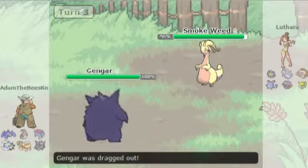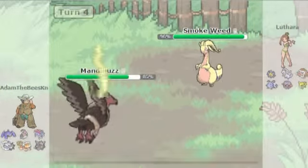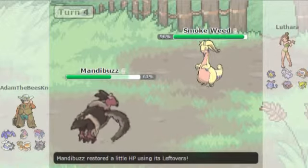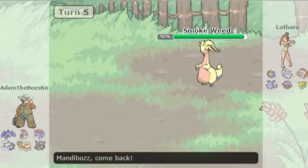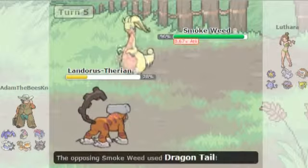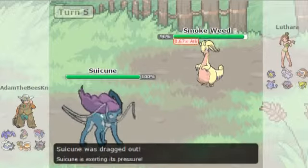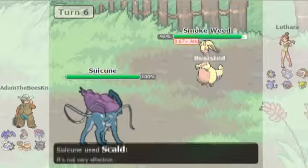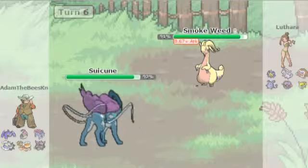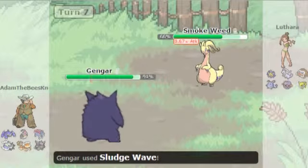A free Scald is nice but it's not going to do anything to Goodra, and no burn. We go to Mandibuzz as another counter, but he's just going to Dragon Tail. We go round and round as he keeps Dragon Tailing me. He Thunderbolts predicting a switch - good play John. I double switch and I probably should have just roosted up. That was a misplay. I'll stall again - no burn, but he did get the Intimidate drop so Dragon Tail won't hurt as much.